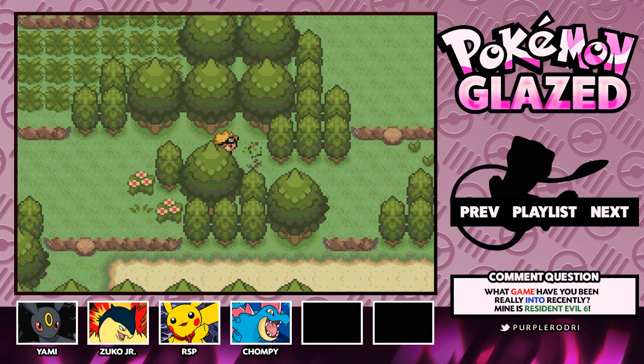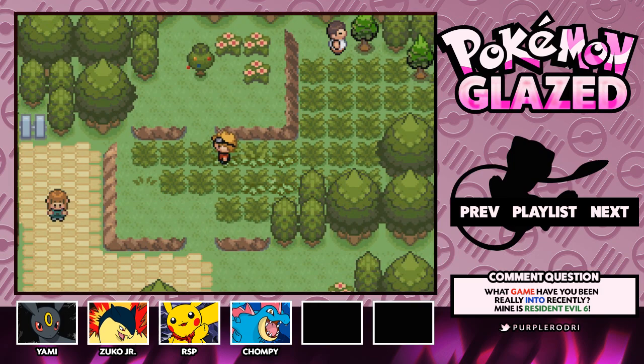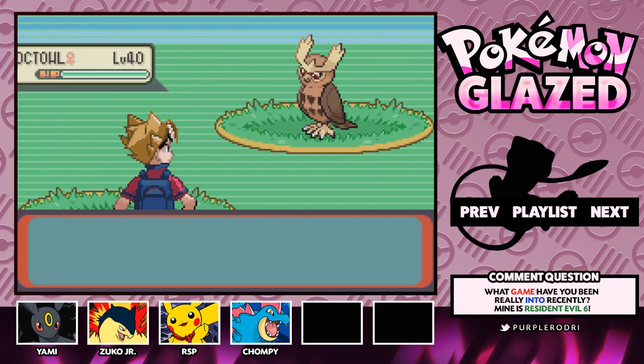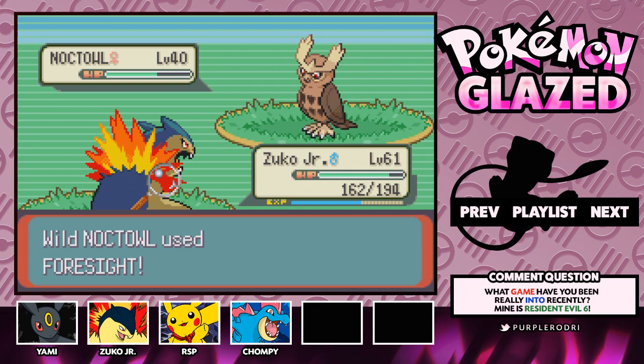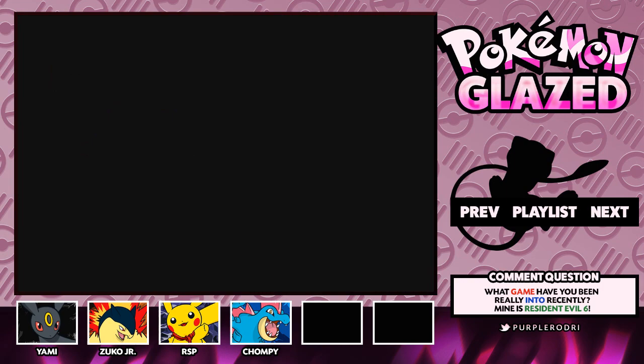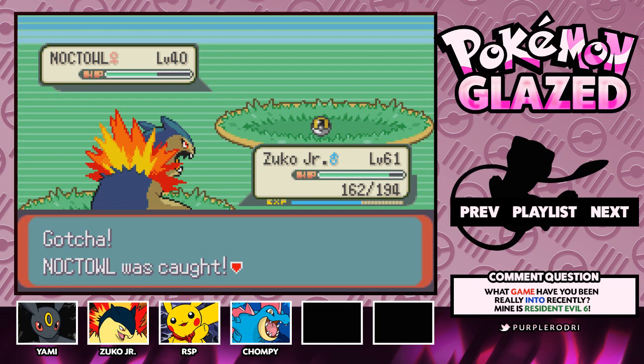Let's cut this tree — and guess what, guys? Today we are going to be adding a new Pokemon to our team! I'm running around this grass until we find it. We found a Noctowl — a level 40 female Noctowl. That is exactly the Pokemon I was looking for, so get excited! We're going to be adding a Noctowl to our team, which furthers our Johto team. I've picked up a couple of Ultra Balls, and Noctowl was caught! I am very excited to have this Pokemon.